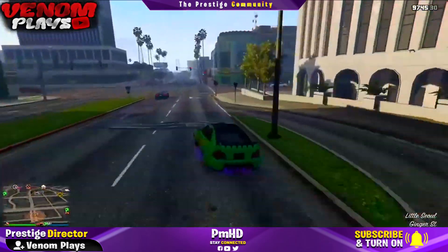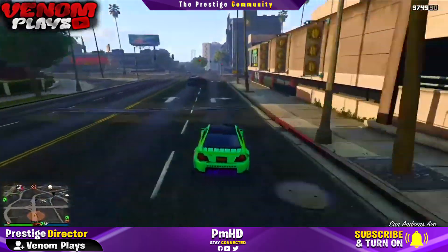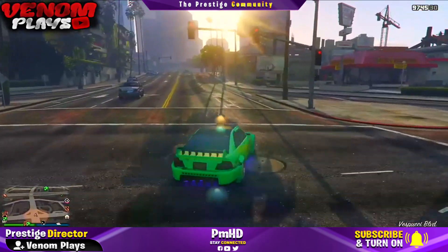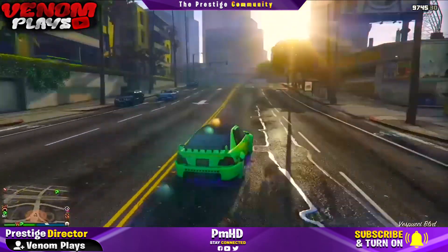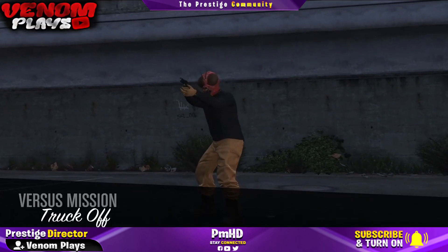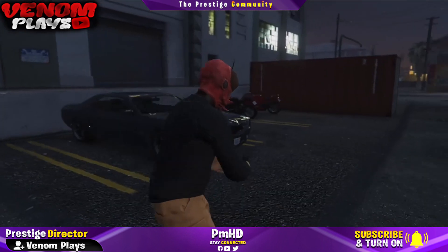Once they have started it up, make sure to set the outfits to themed. When they have the outfits set to themed, simply go ahead and join your friend, and then when you actually load into the game, all you simply need to do is set the clothing to insects — and from there you will see that you actually have Orange Joggers.